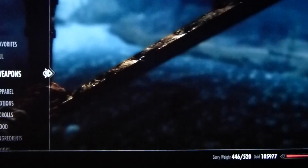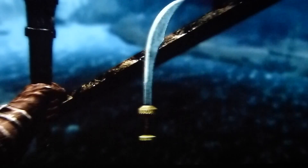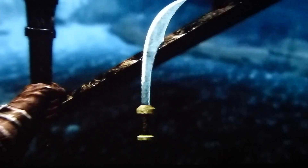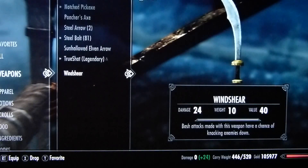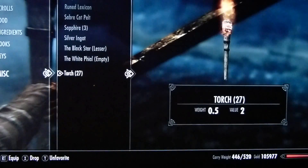It does 24 damage as standard but can be tempered. It's a sword that the Redguards use, and has a chance of knocking people over when you whack them with it, like a power bash.